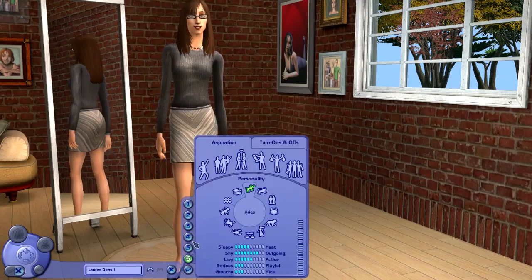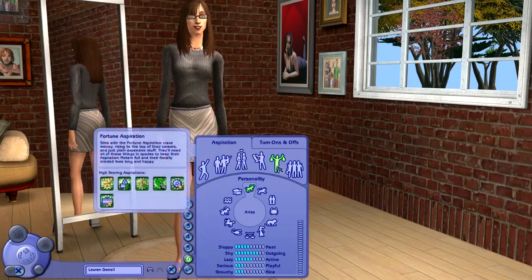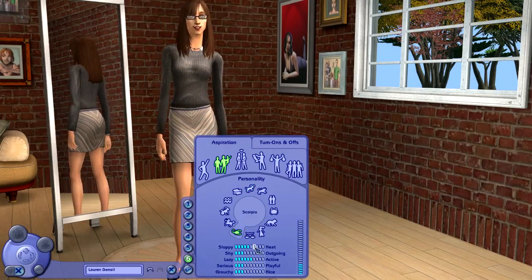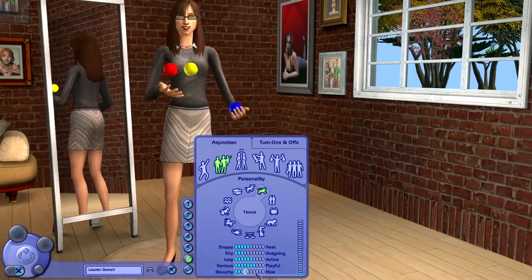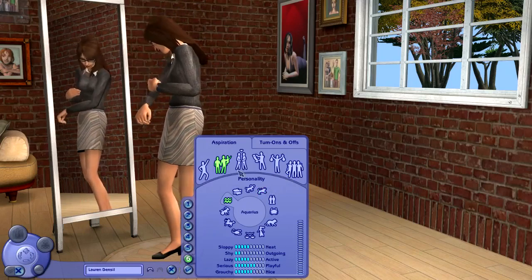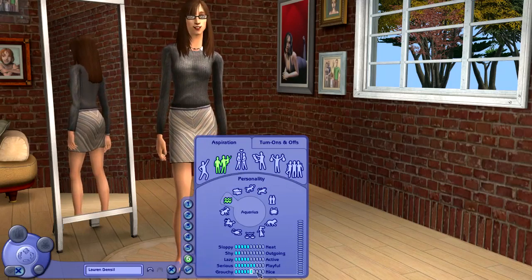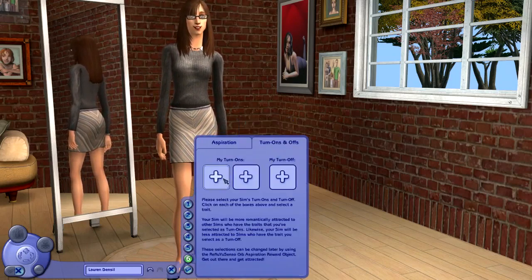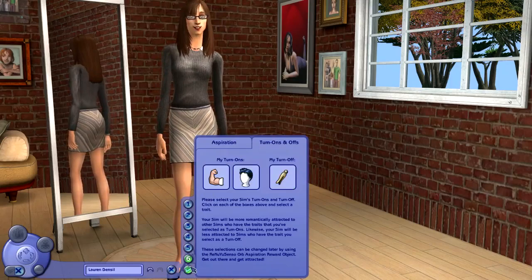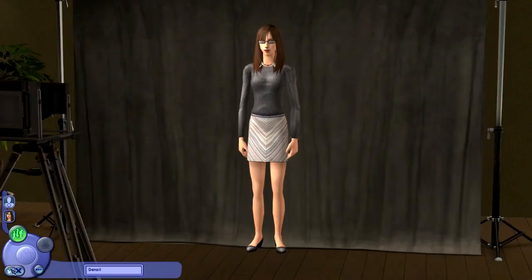Now we've just got to choose family aspiration - fortune aspiration, what's this? Let's go to the family aspiration. She is going to be a shy Sim but she will be very playful. She's going to be - one, two, three, four, five - extremely shy but extremely active, playful and neat. I really like that. We are going to accept the Sim. I forgot to turn on - so fitness and black hair - turn offs: smelliness. Let's go and accept her.